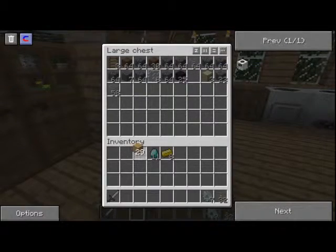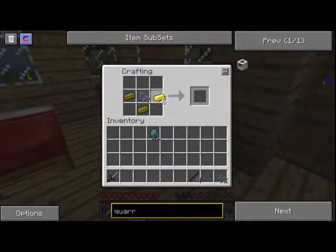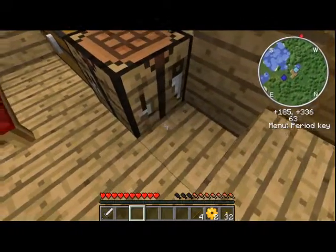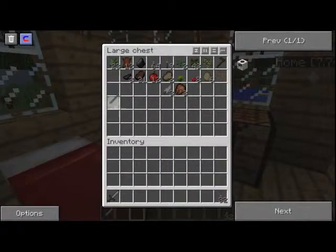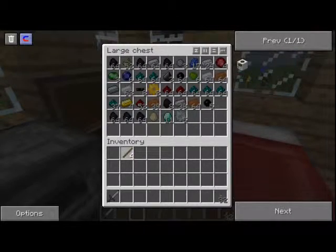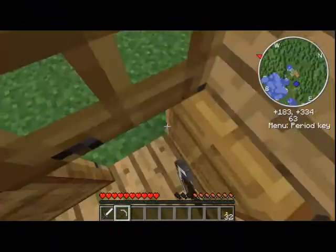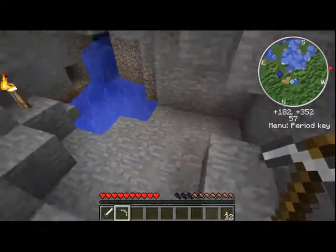So we'll get two wood. We need more stuff before we can even continue, which is kind of sucky. That means we need to go mine, guys, which is not a bad thing - totally fine with that. We need to go mine, and that is kind of a problem because that means we need to find gold. Gold is actually not that easy to find. We need a lot of gold, but once we have a little bit we can macerate it and get so much more. Let's actually go mine here.